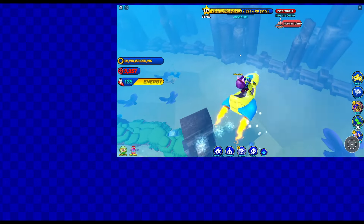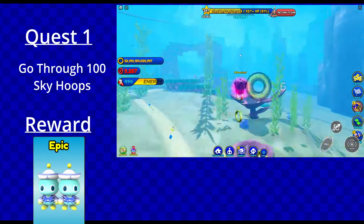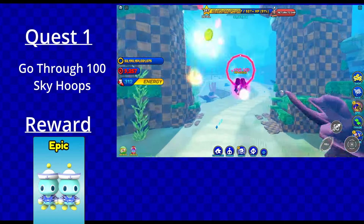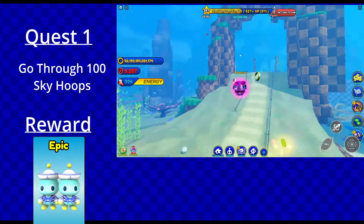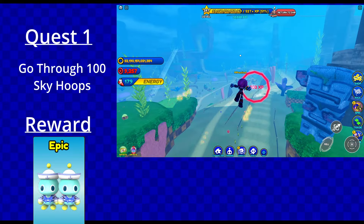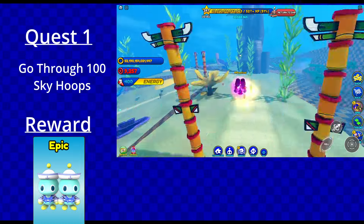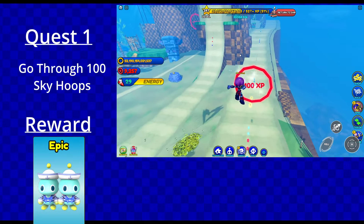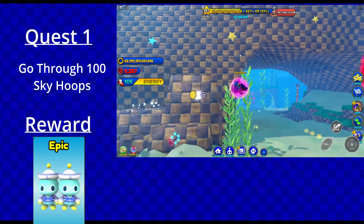Moving on to Quest 1 — it's going to be the easiest. It's just going through 100 sky hoops. You could do this in the No Place Green Hill, New York City, or wherever your locale is — all are perfectly good spots to complete this quest. Once you complete it, you'll be able to get two Sailor Chows. They do come with the air buff, but it's kind of a redundant ability when you have mech characters and Adventure Knuckles able to survive underwater.